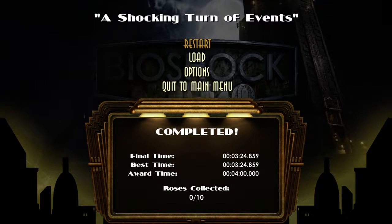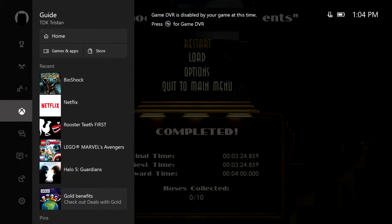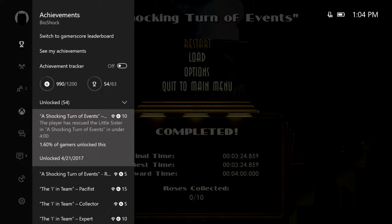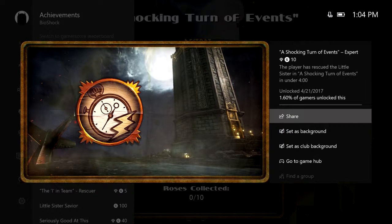So it's really simple, really easy. You just kind of got to know where the items are. The achievement didn't pop automatically, so I go over and pop the achievement manually for you guys. Boom, there it is — 'A Shocking Turn of Events,' Expert, 10 gamer score, rare achievement. The player has rescued the little sister in a shocking turn of events in under 4 minutes.